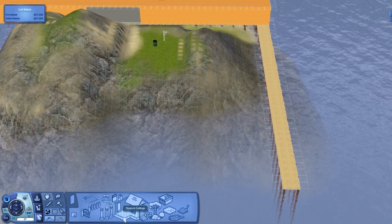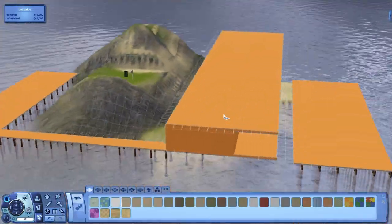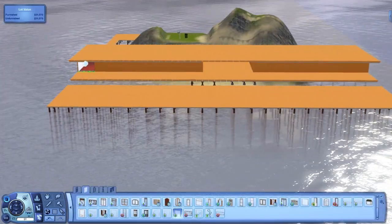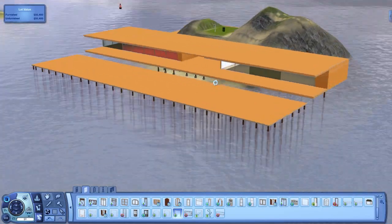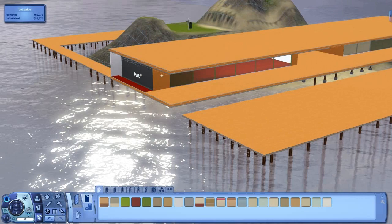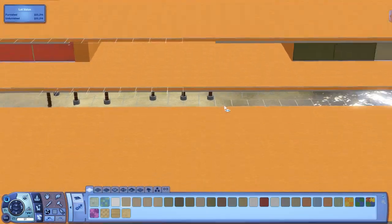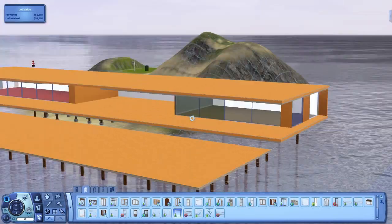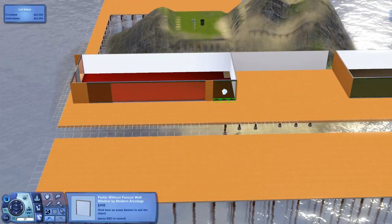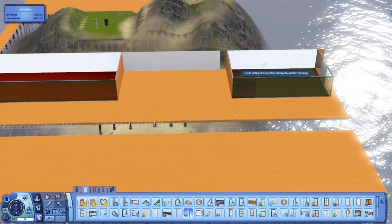We end up playing around with foundations for a while, especially in the back area. I wanted the master suite to be a completely detached private part of the house with its own bathroom, kitchen, laundry — everything you'd need — but it's not turning out that big yet. I could add a basement built into the hill. Leave in the comments if you have any recommendations for the master area or you've seen cool detached house designs you'd like me to incorporate.